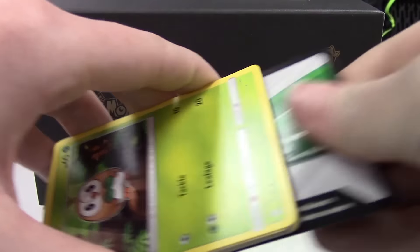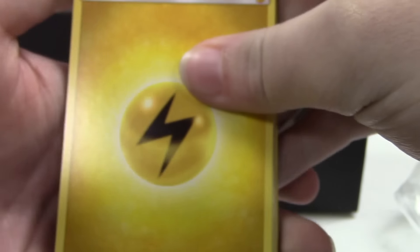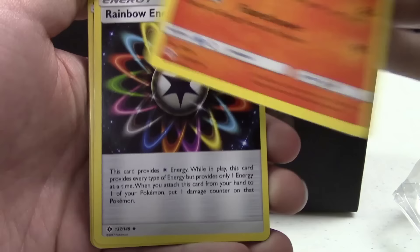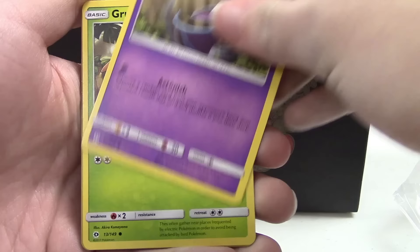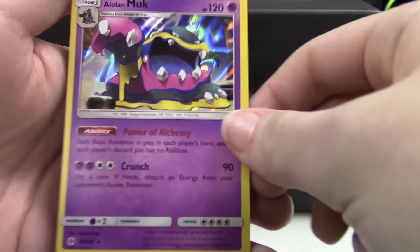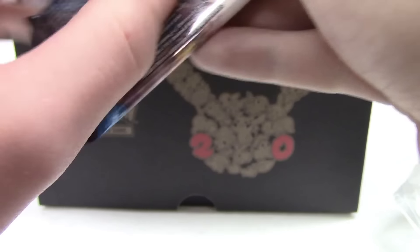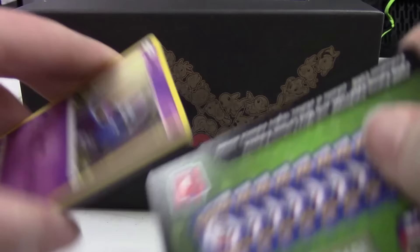Let's get into the third pack. When I get to the end it's going to cut off really quick, so if I don't get a good outro you guys know why — I warned you in advance. We have an Electric Energy, Metapod, Torkoal, Rainbow Energy, Rowlet, Torkoal, Zubat, Grubbin, Growlithe, Reverse Murkrow, and an Alolan Muk. That card looks so sweet — I'm sorry I didn't show it off more. In Random Pack Wednesday tomorrow I'll give you a better look at that. There's going to be a Sun and Moon pack tomorrow so stay hyped for that.